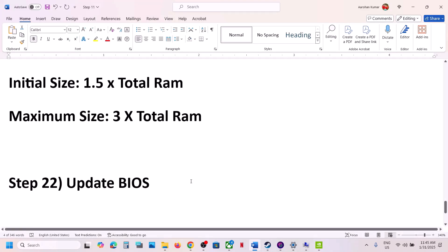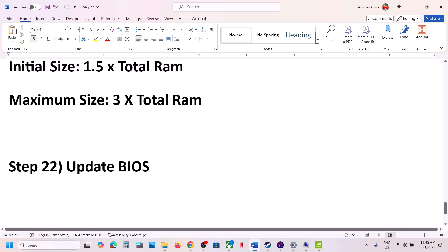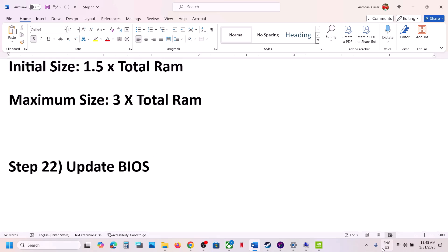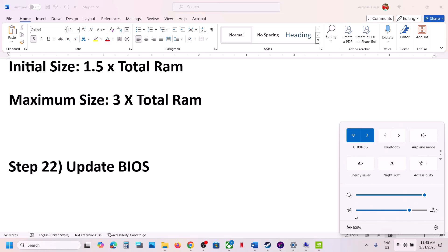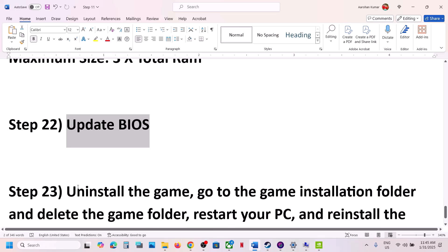The next step is to update the system BIOS. Go to your system manufacturer's website, select your computer, and update the BIOS. For laptops, make sure the battery is above 10% and the AC adapter is connected when updating the BIOS. After the BIOS update, log in to the computer and launch the game.